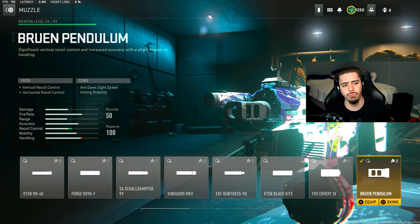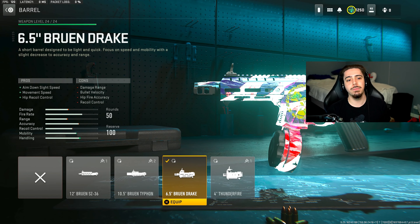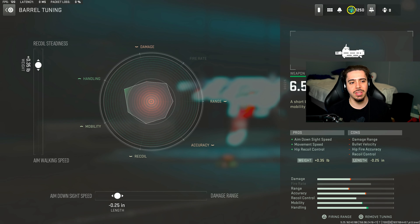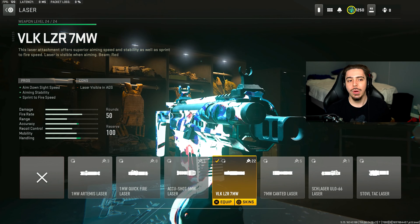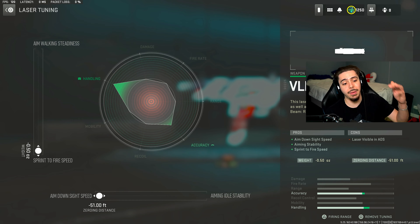We have the Bruen Pendulum muzzle for a huge increase in vertical and horizontal recoil control. The tunings are recoil stabilization and recoil control, which helps you land more shots and leads to a faster time-to-kill. We have the Bruen Drake barrel — basically a movement barrel similar to the Lockman Sub — for movement speed and aim-on-sight speed, tuned for recoil steadiness and aim-on-sight speed. It's quite literally the same tuning and barrel concept as the Lockman Sub. I threw on the VLK laser for the same reasons as before, tuned the exact same way.